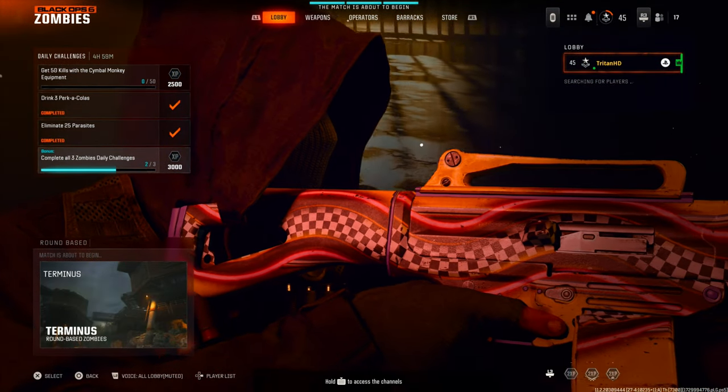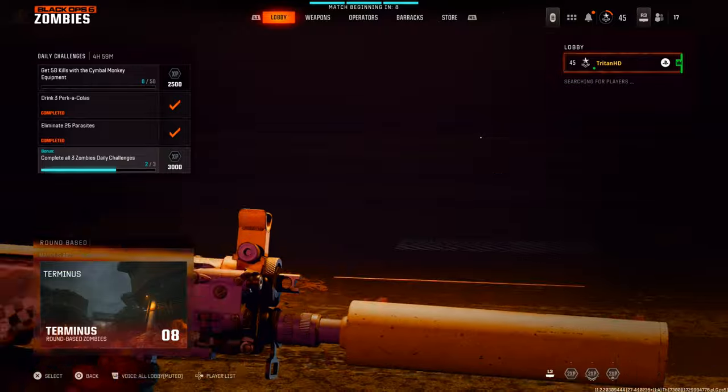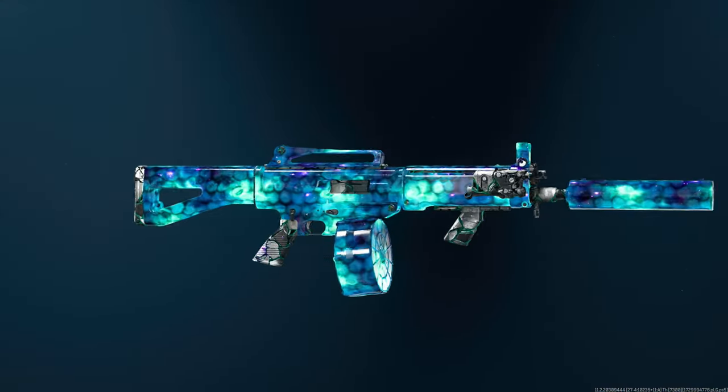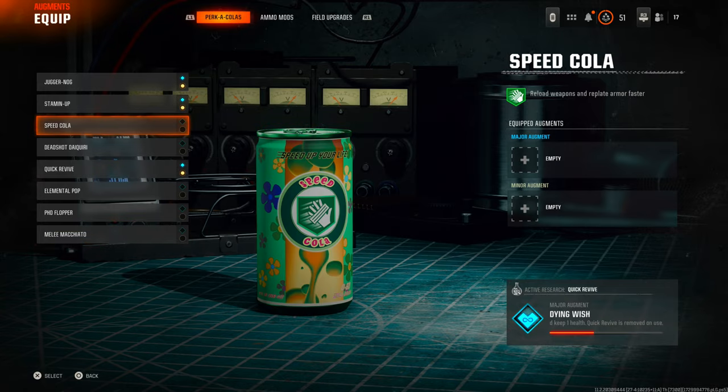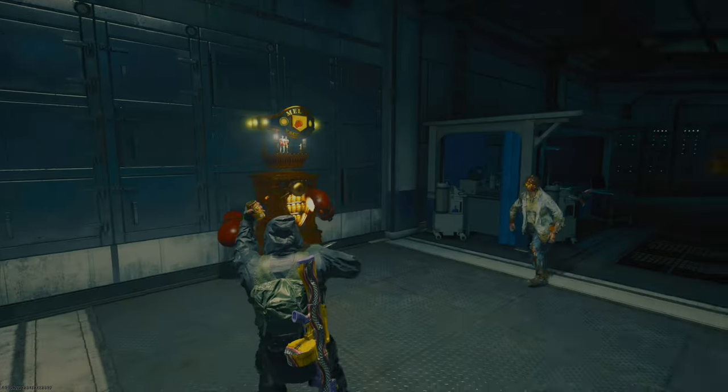Hello everyone, TronHD here and welcome back to the Triton Army channel. In today's video I'm going to be showing you guys how you can obtain the Nebula Camo as fast as possible in Zombies. All you're going to need for this is Melee Marchiato, Speed Cola, and Deadshot Daiquiri. Alright, without further ado let's get straight into the video.